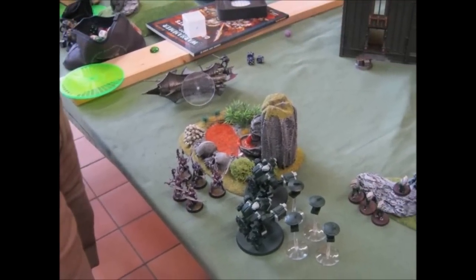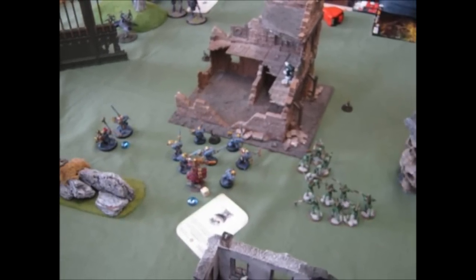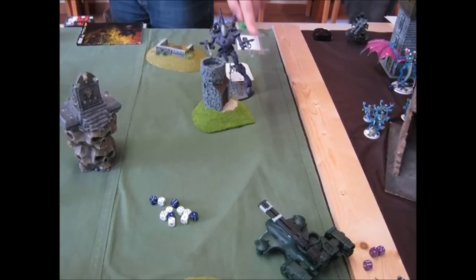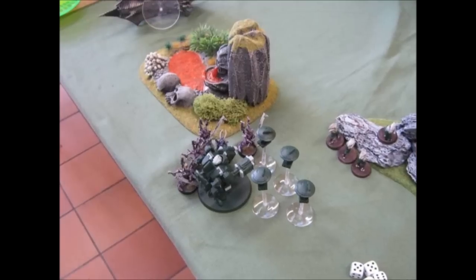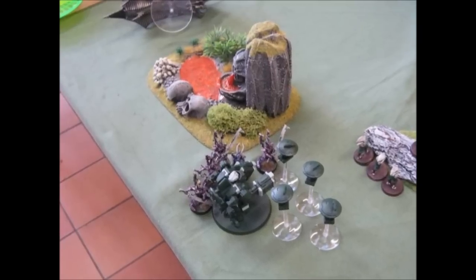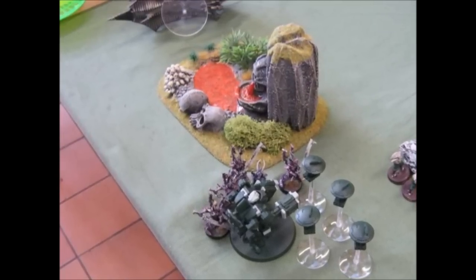The Incubi assaulted the Broadsides. The Wraith Knight tried again to kill the Hammerhead, but again the Jink saved it. The Incubi killed one Broadside, but the Broadsides didn't manage to do any wounds to the Incubi. They lost the combat, ran away, and were caught by the Incubi's high initiative — so the Broadsides were eliminated. My Terminators were also wiped out by the shooting from the Dark and Bright Lances.